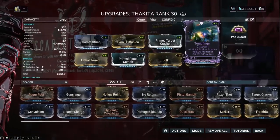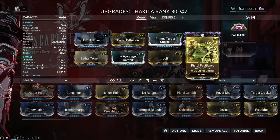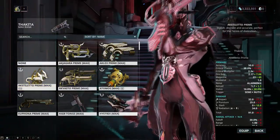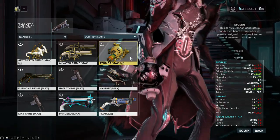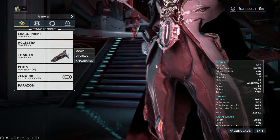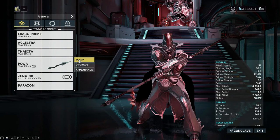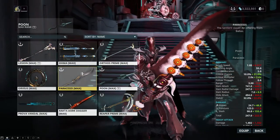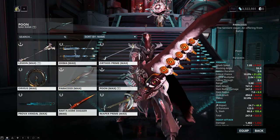If you have something similar without a Riven, you could use hydraulic crosshairs, hornet strike, barrel diffusion, and an element of some description. If you don't have that, I'd recommend the Akstiletto — they've been around a long time and are quite good. The Atomos is also great for clearing Grineer — like an Amperex in secondary format, really good. For melee, I'd recommend putting on elements like magnetic or gas. If you have the Paracesis, the bonus damage to Sentients is quite good, but any melee with different elements can cut through Sentients quickly.